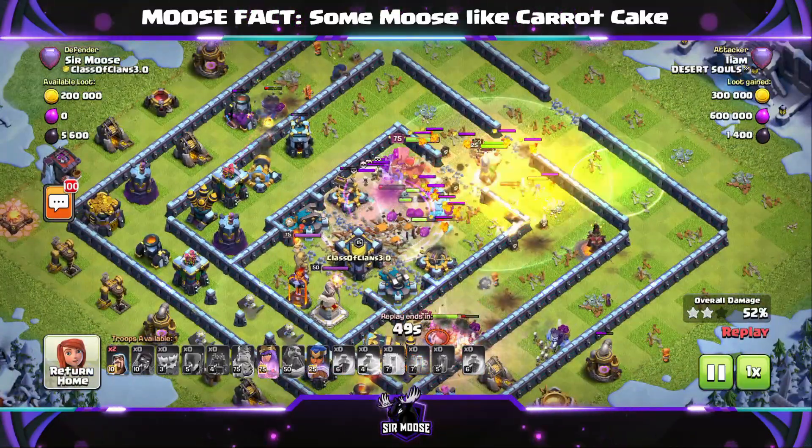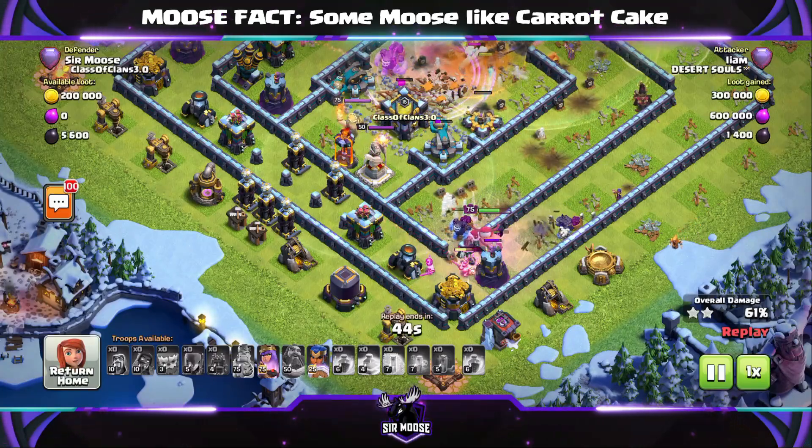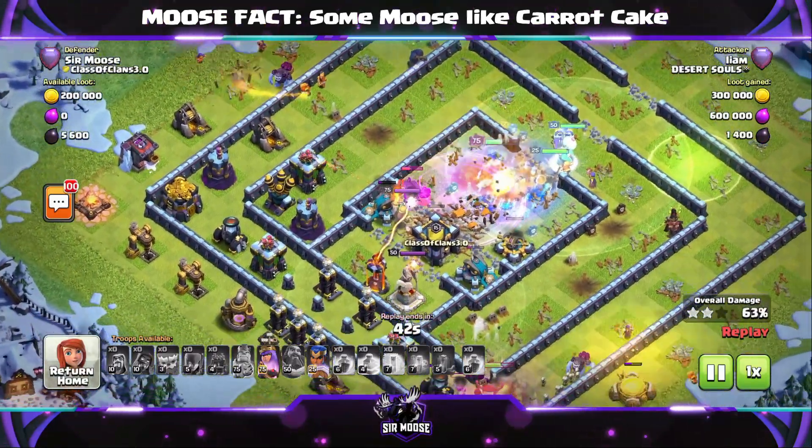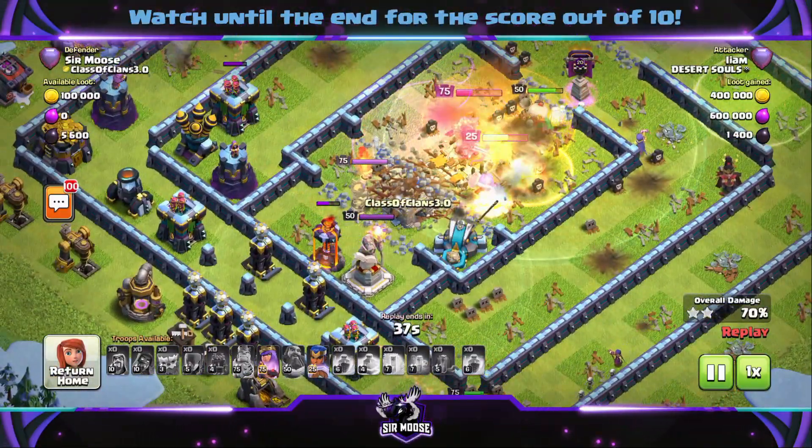And guys, what Clan Castle troops are we going to use for this base? Of course we're going to be using Larry the Lava Hound and Greg the Ice Golem, because they slow down the enemy troops and heroes — a really good combination. Now, how did this base perform in the Legend League?